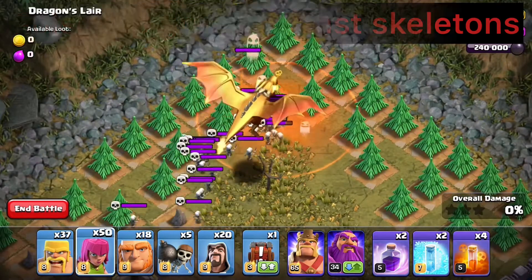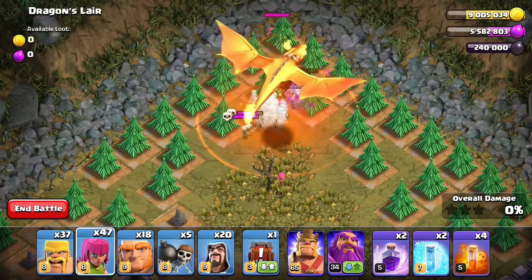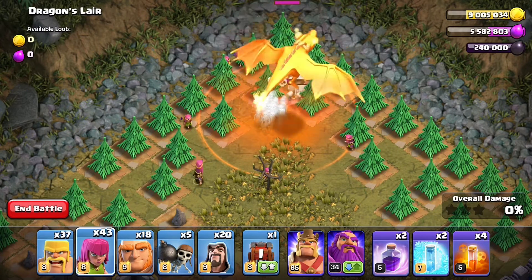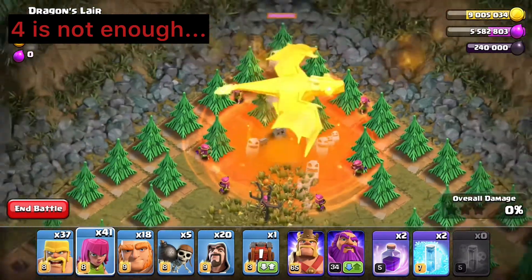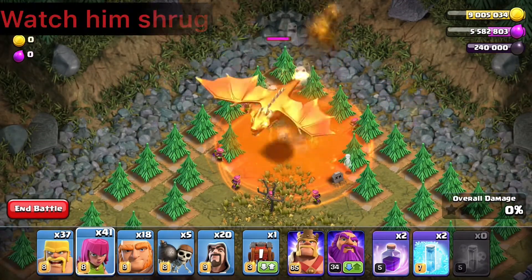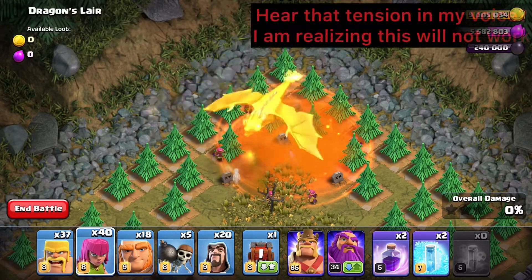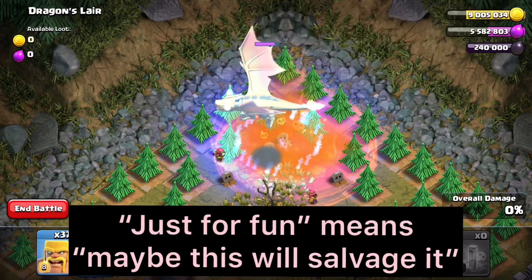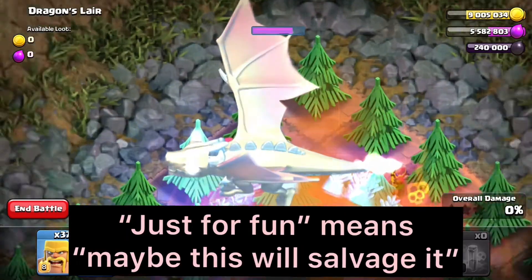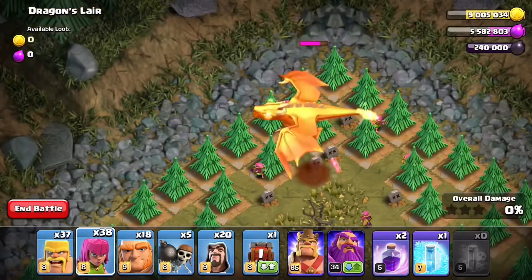We've got all these skeletons coming over here. I'm just going to throw a few troops over here to keep baiting the skeletons in, and then I'm going to drop four poison spells on this bad boy. I've got a couple of archers sitting around here - that guy's going to keep going around the circle trying to get to these archers. Just for fun, we'll freeze them to watch them slowly start getting melted away. As those poison spells ramp up, you'll see the hit points on that dragon start to go down.